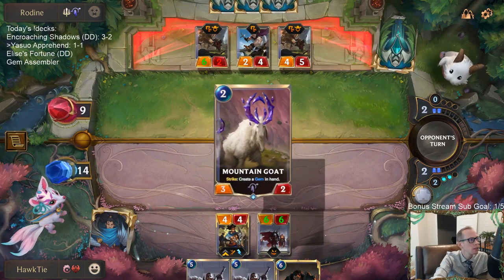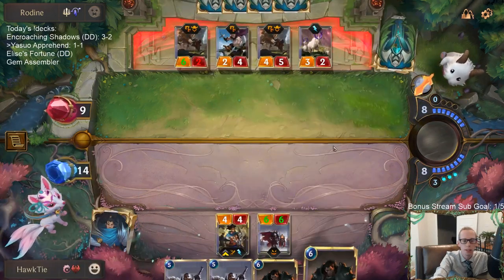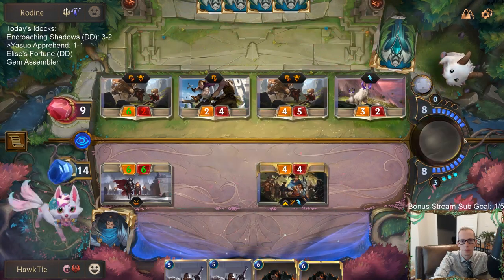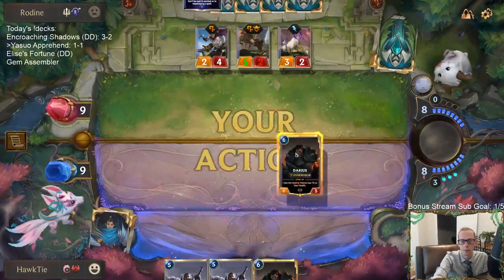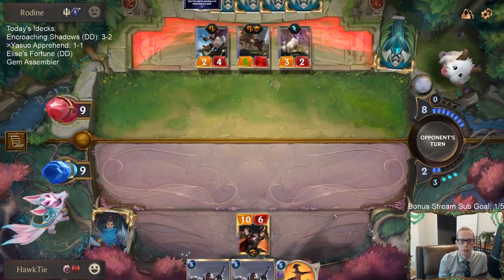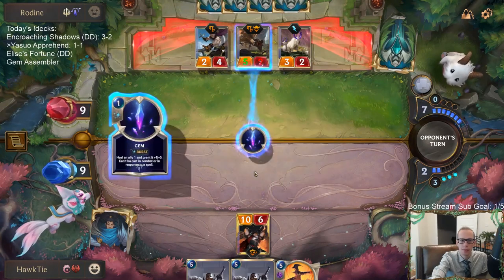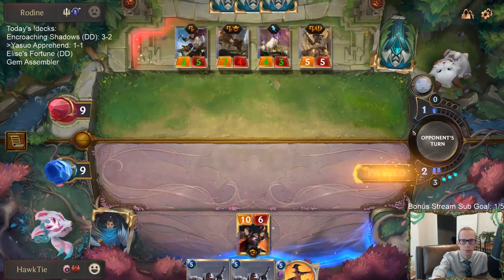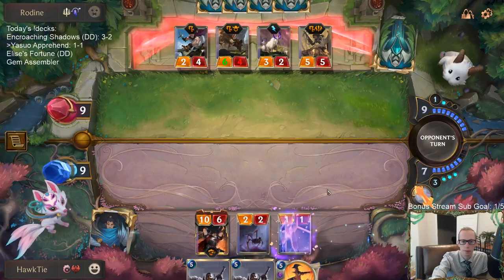Come on, draw a spell please — Ravenous Flock wouldn't be bad either. Just draw a spell, not Deny. We'll see how Darius can do. Hasn't been a very good game for us. The combination of Screeching Dragon and single combat has been devastating.